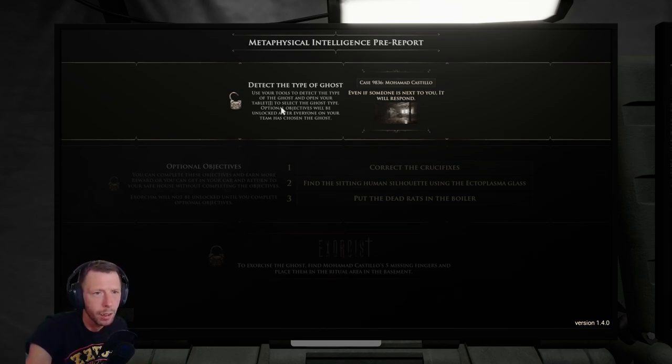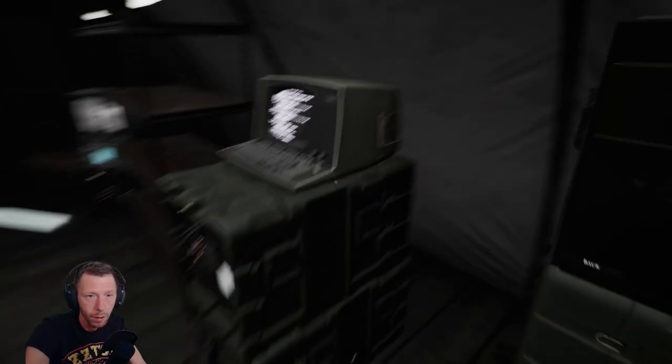Use your tools to detect the type of ghost and open your tablet to select the ghost type. Optional objectives will be unlocked after everyone on your team has chosen the ghost. Let's have a look around and get familiar with this place.